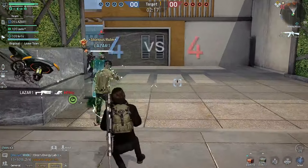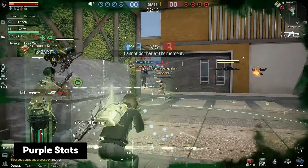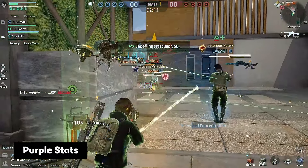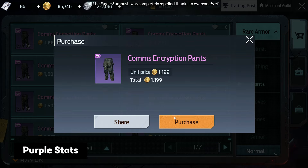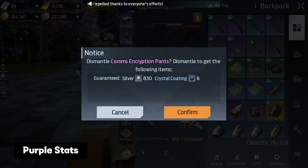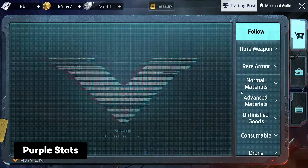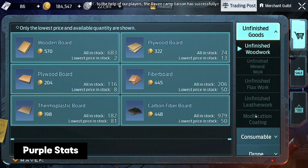The last important thing I would like to tell you about today is purple stats, and there are separate videos about them too on the channel. At current prices you have the opportunity to be guaranteed to get the first purple stat in any piece of equipment for only 100-120k gold. If you want to increase your character's rating, then you should not forget about this opportunity.